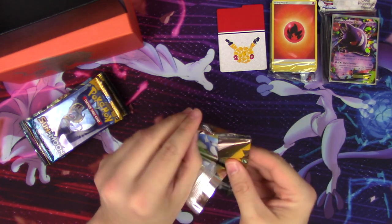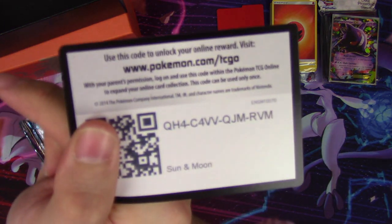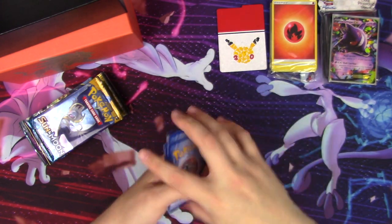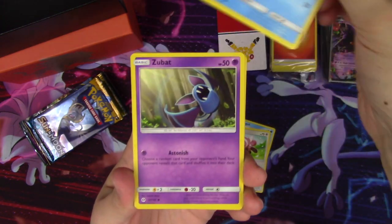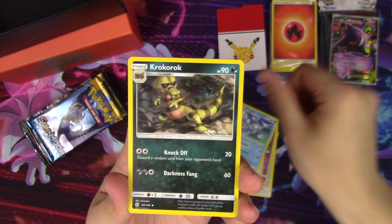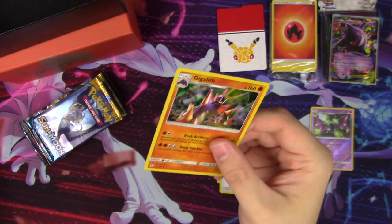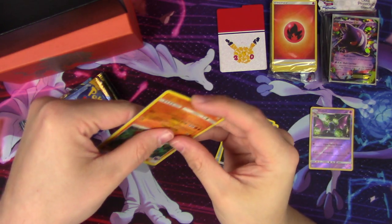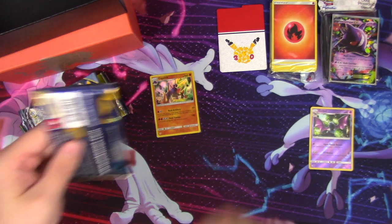We're gonna start with Sun and Moon. Hopefully we get something sweet. From the back we have a Dratini, Wingull, Stufful, Poplio, Zubat, a Psychic Energy, Big Malasada, Brionne, Croconaw, Golbat reverse, and a Gigalith holo rare. Off to a good start with that holo!